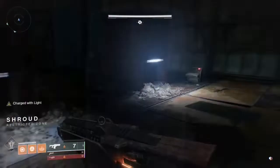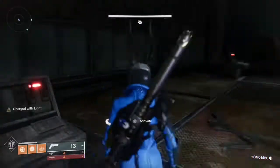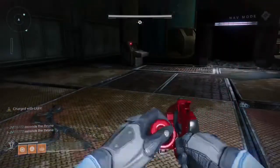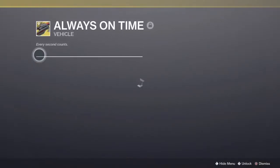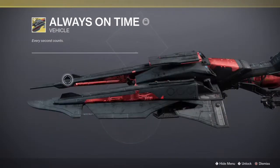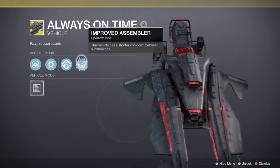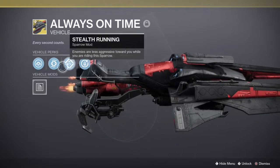If you guys are familiar with this encounter, this is probably one of the easiest encounters. The only thing that's hard about it is coordination. You need to know where all the mine extensions are. What I would suggest is if you guys have the Always on Time Sparrow from the Scourge of the Past raid, I suggest picking this up in the kiosk. This has a perk where it makes enemies less aggressive when you're on the Sparrow.